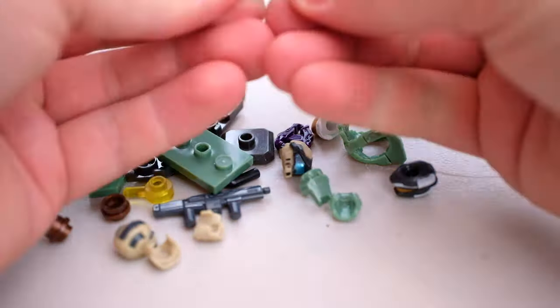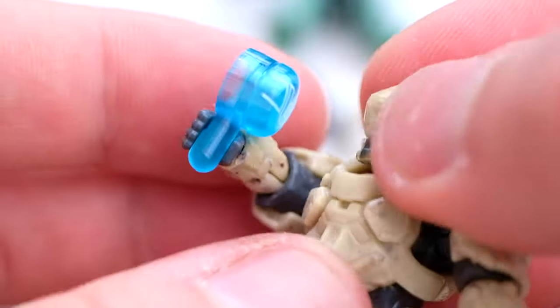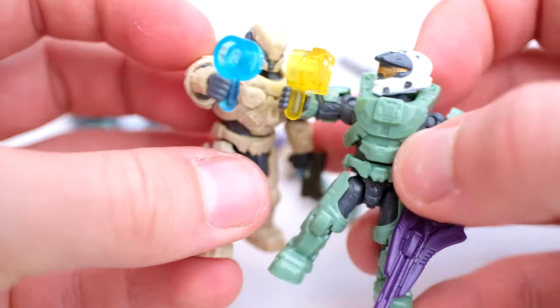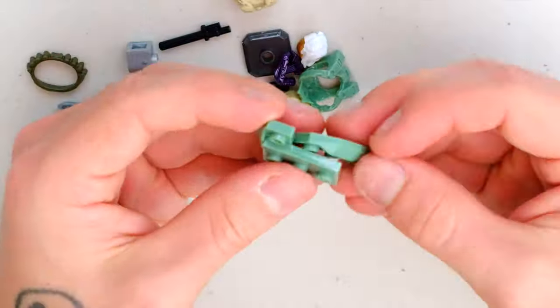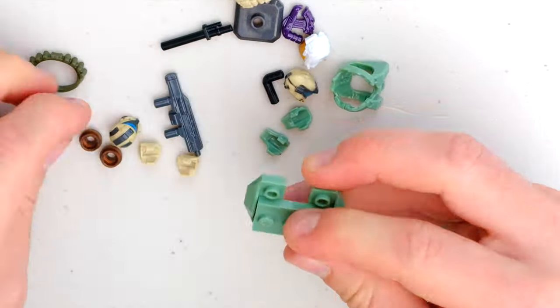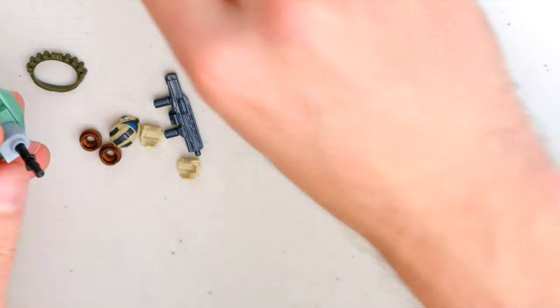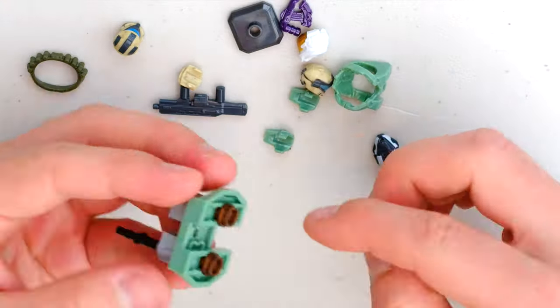They clip on simply onto a translucent peg and make some little banterous remarks to you while you're on the battlefield. They're basic but they're fun — they do the job but they could be more. I've always been a big fan of the alt builds; in my opinion they never really take away from the build, they only extend it and make it a little more interesting. And it is quite literally a stroke of genius to actually have the Mongoose Outriders compatible with it. That's cute, I like that.